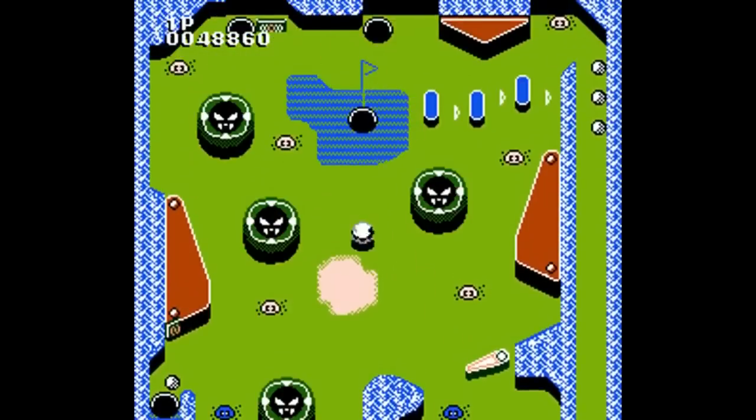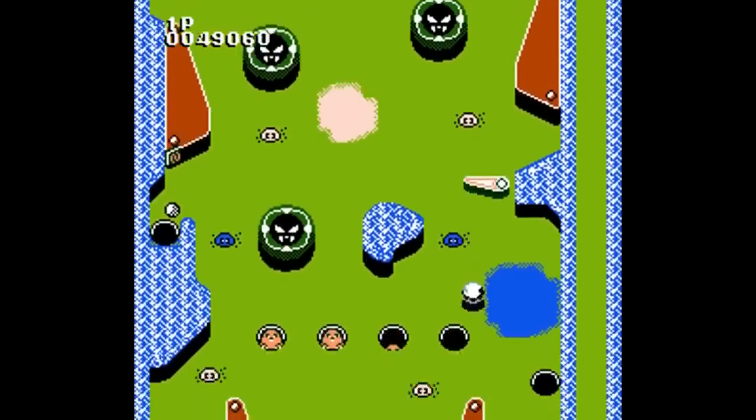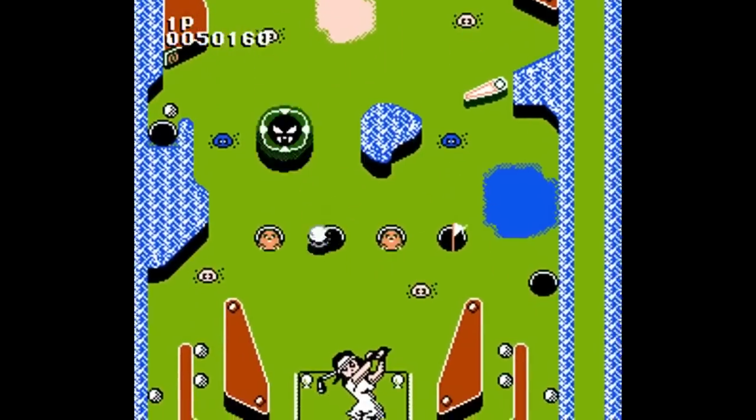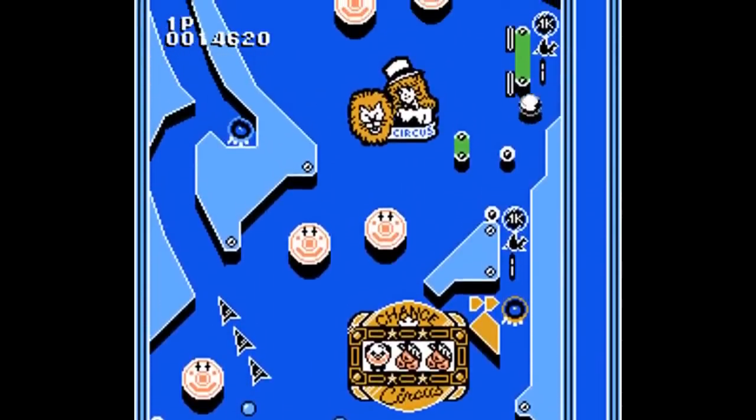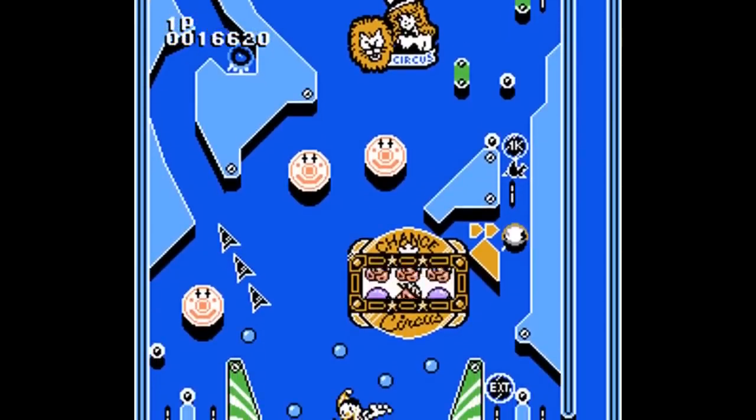The next machine is called Viva Golf, which has a golf theme complete with sand traps, water hazards, and gophers popping up occasionally. The third machine is called Circus — a circus theme — and this one has a slot machine you can activate for bonus points and an extra minigame.